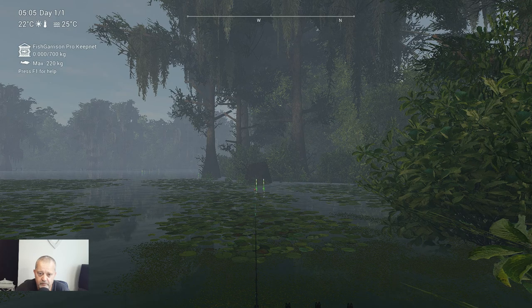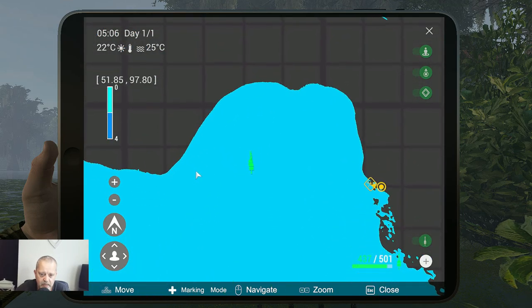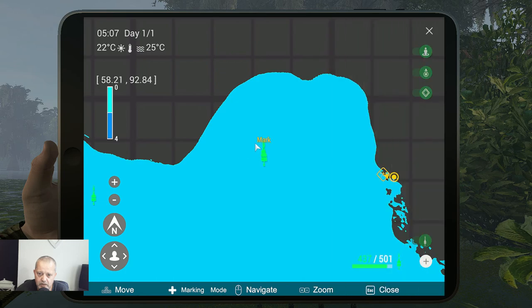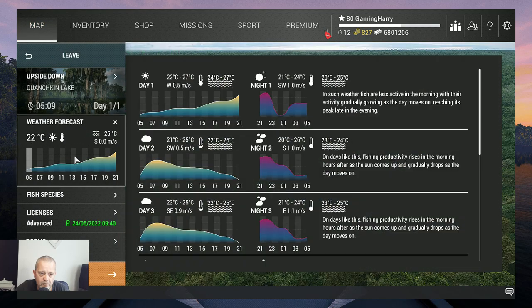Welcome back guys. Let's share the markers — let's zoom in a little bit. The back marker first: this is the Unique Black Crappie, one kilogram, caught in the morning with bloodworms, Hook 12, at coordinates 57.20 / 90.72. And here is the Trophy: 0.4 kilograms, bloodworms, same hook, at 57.63 / 91.09. So those are the coordinates.